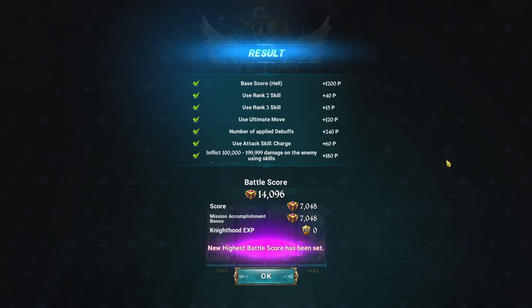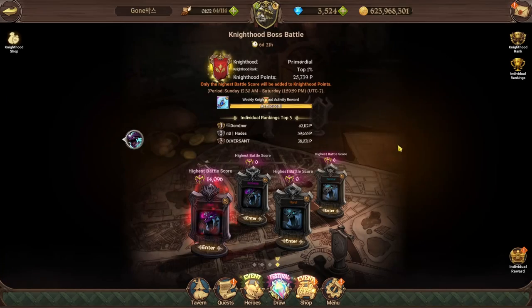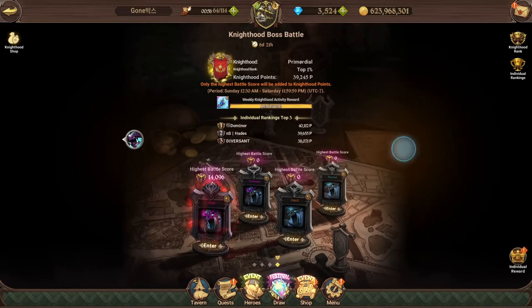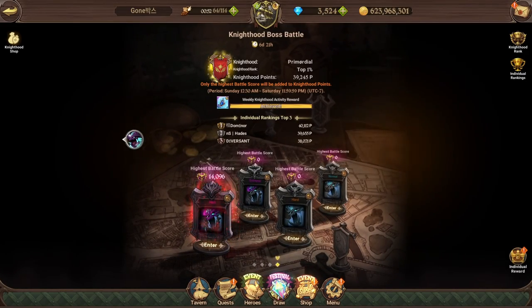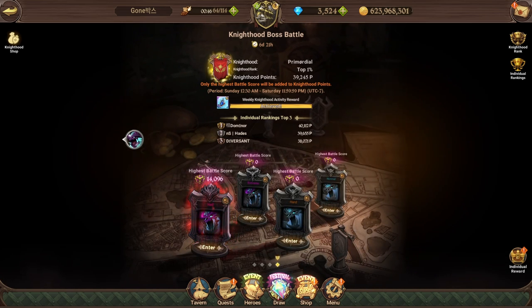14k on auto! Let me see what the current number 2 score is — I'm pretty sure the current number 2 is not autoing. The current number 2 is almost having 15k, so 1k less than the current number 2 team with the same team. That is very very solid in my opinion. Let me know in the comment section if this was helpful, and thank you so much for tuning in. Peace out for now.